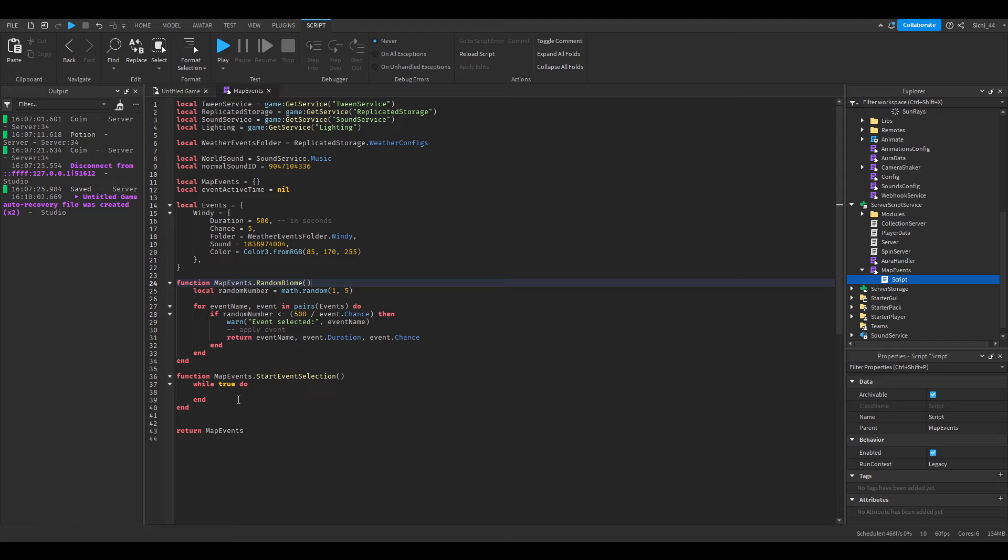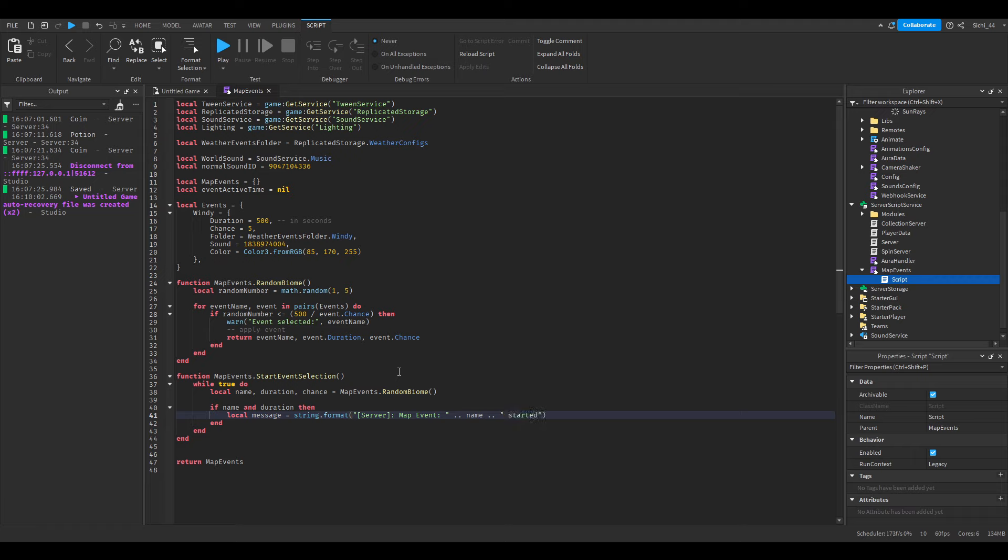Now we can call that function in startEventSelection: local name, duration, chance = MapEvents.randomBiome(). Then if name and duration then local message = string.format('Server | Map Events | %s started! Enjoy the event for %s seconds.', name, duration). This way we know the event actually started.